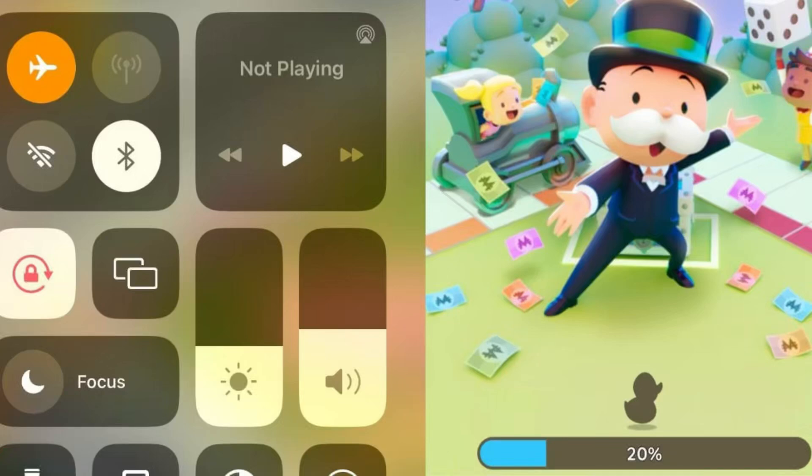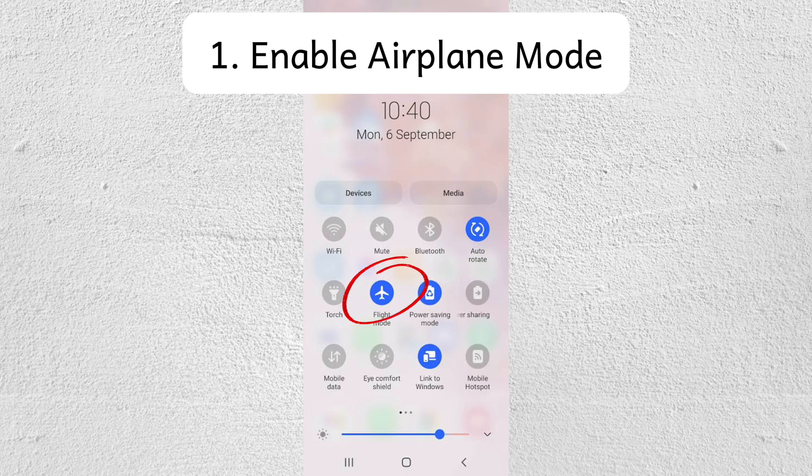Hey guys, in this video I'm going to show you how to get dice on Monopoly Go using airplane mode. Step number one is to turn on airplane mode on your phone to disconnect from the internet. This is important because you don't want the game to sync with the server while trying to get extra dice.